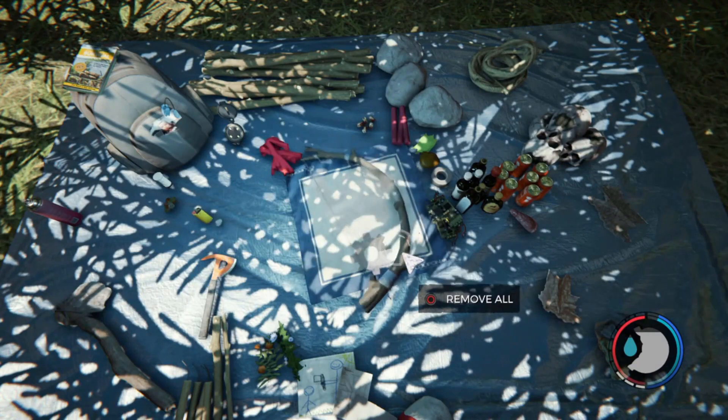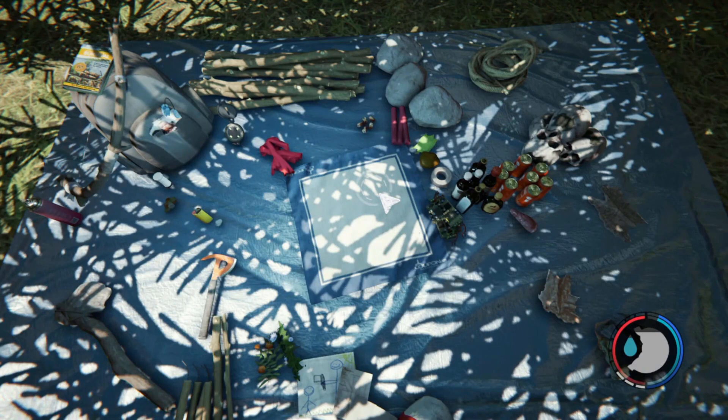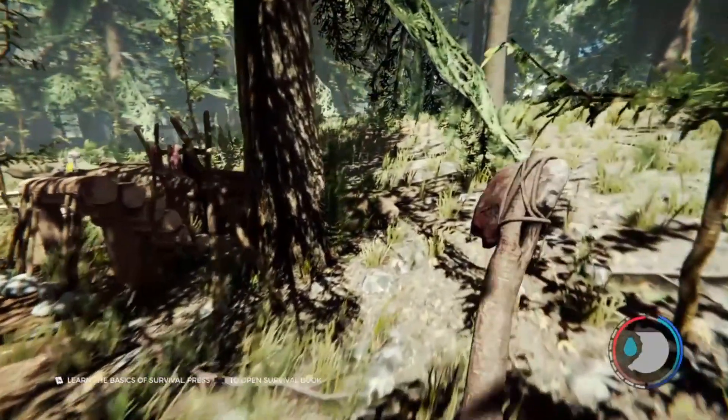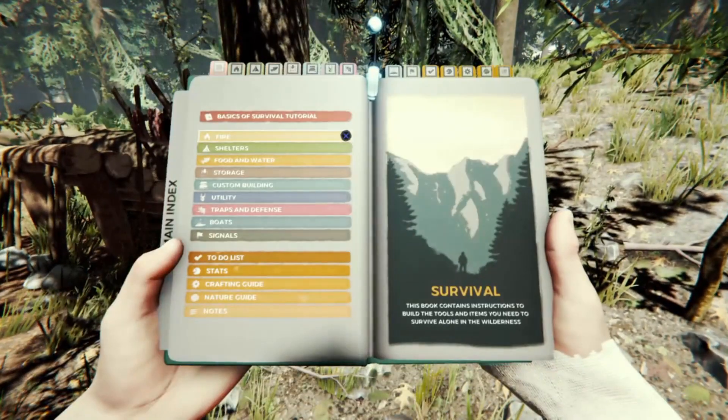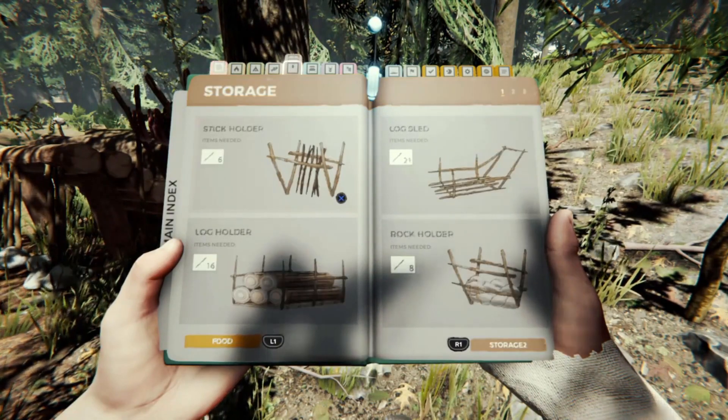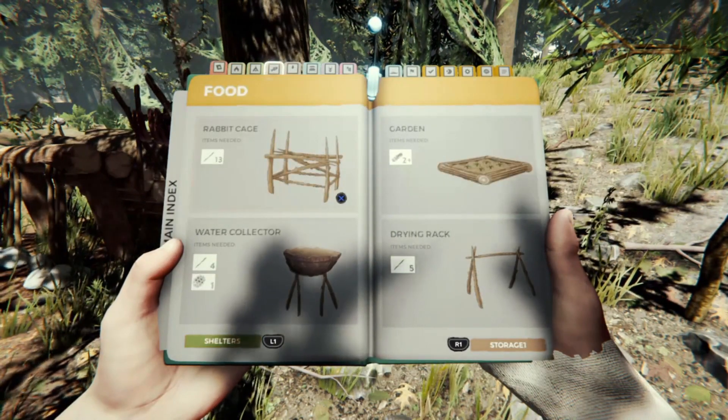I'm also here creating a bow, because it's one of my favorite weapons in the game. I don't have any arrows yet, but there are some campsites around where I can find some, or I can make some out of feathers and sticks. You can get feathers from the birds, and you can make bird houses to get feathers from — and they do work in the PlayStation version.